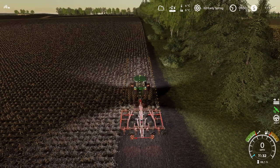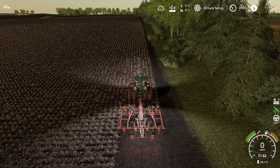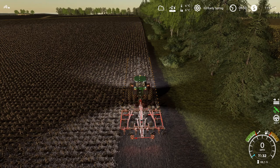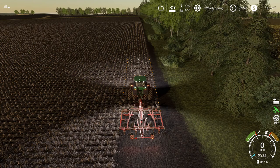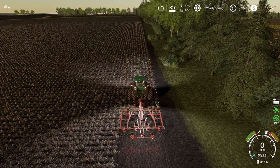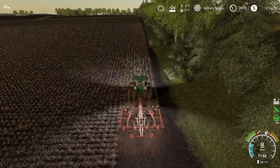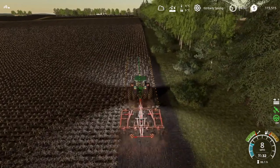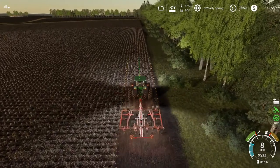Now we have our lines. The orange lines are the outside edges of our implement, and the line in the center is the center of our tractor. To engage GPS steering, press Alt+X and it turns green. Now if you hold down the throttle, it's going to hold you on that line all the way to the end of the row.